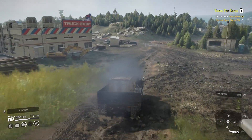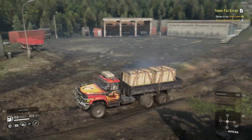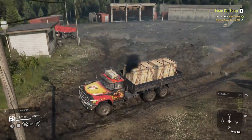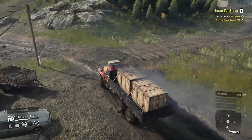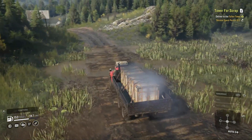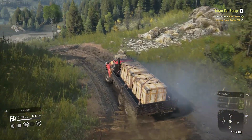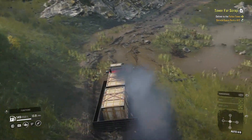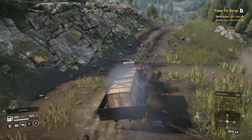We're kind of in the middle of the map now, there's a trailer store over here. It used to be at quite an angle — when you'd try to attach a trailer it would clip into the ground and you'd have to turn sideways. It looks like it's gotten flatter now, they probably noticed the issue. You can actually see our tiger tracks from the last video still in here.